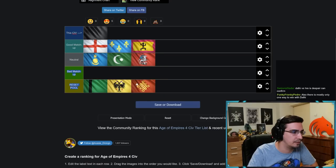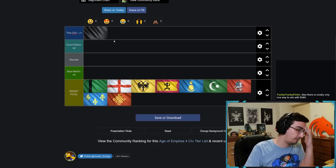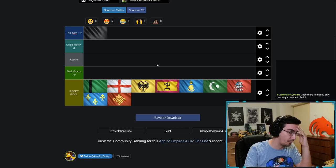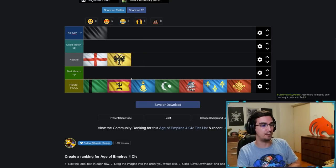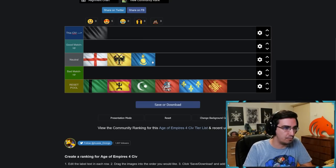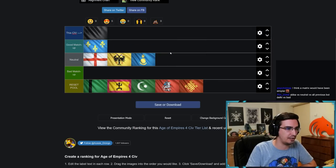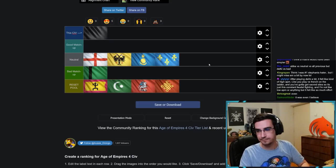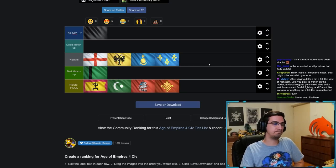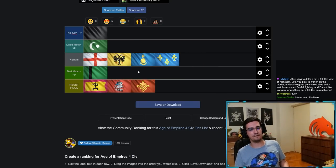Now for Abbasid: versus English it's even, versus HRE it's even, versus Mongol it's even, versus French it's even, versus Delhi that's a rough one. Abbasid versus Ottoman — I think both sides can win now that I think about it. As Abbasid you have to play very defensively because Ottoman will usually have these weird mass-archer fights with Mehter and free Sipahi and mass archers, and you go mass archers but need Horsemen or Spears to support.